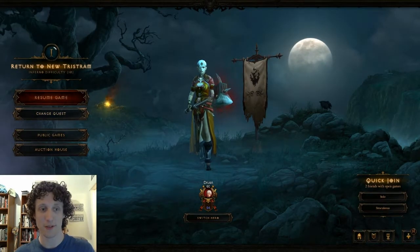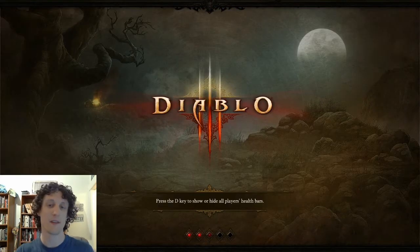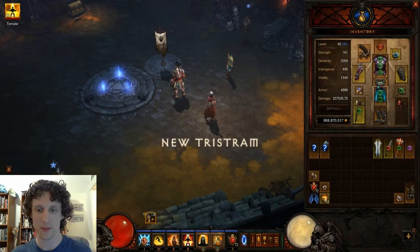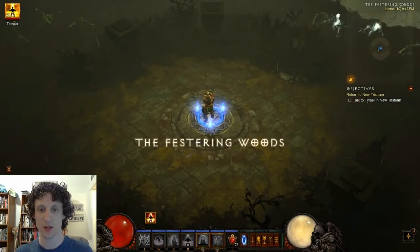This is going to be a more leisurely run. For this, again, start out returning to Tristram, except instead of having to respawn the map over and over again to get Decay Encrypts and crypts, we're just going to go straight into collecting Nephilim Valor stacks. So head straight to Festering Woods.